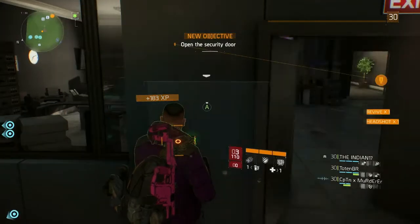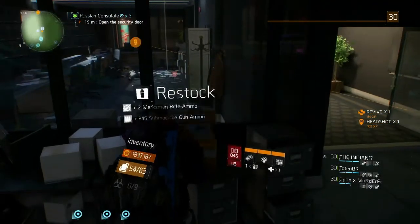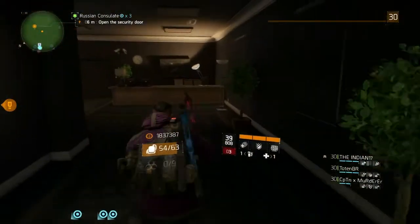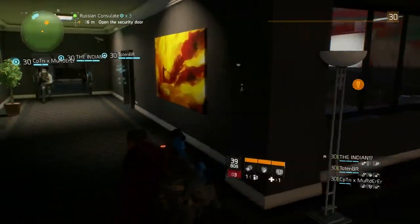Yo what's up YouTubers, it's S&D Gaming. We're going to be doing a shortcut here in the Russian Consulate mission. I'm doing this with a group of randoms so it's really simple to do. The shortcut is roughly at this location where the door activates and you go through.